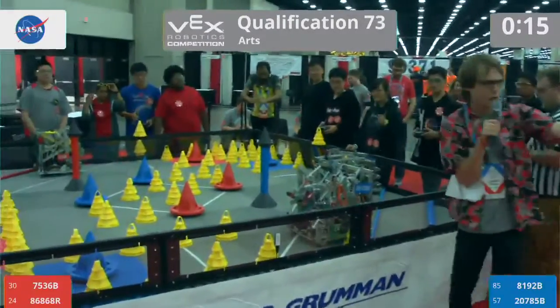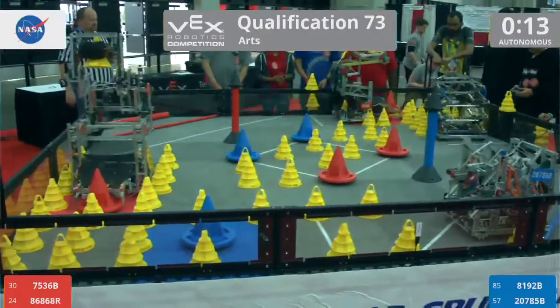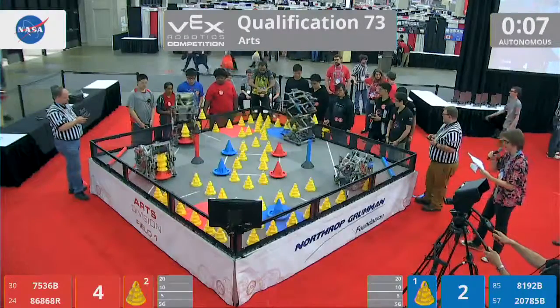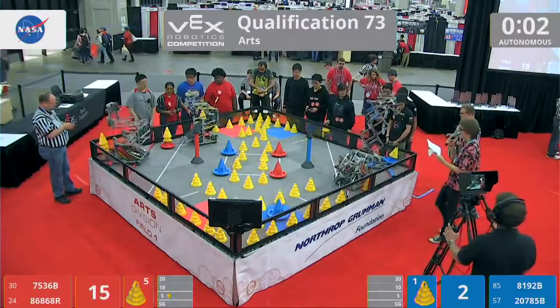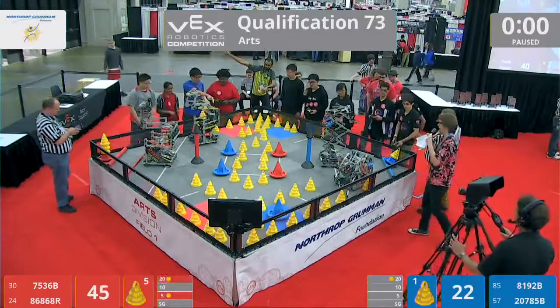Let's do this — autonomous in three, two, one, go! Our four robots are off in match 73. The red alliance is Rush Hour from Ridgeland, Mississippi, and The Resistance from Santa Clara. On the other alliance we've got 8192B from Shanghai and Hybrid Beta from London. Looks like that bonus is going red, and driver control begins in three, two, one, go.